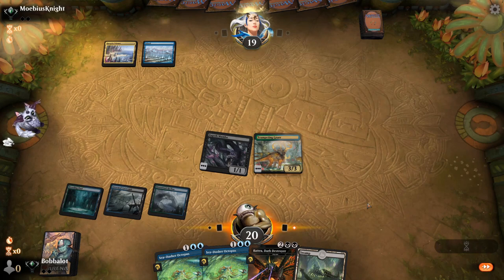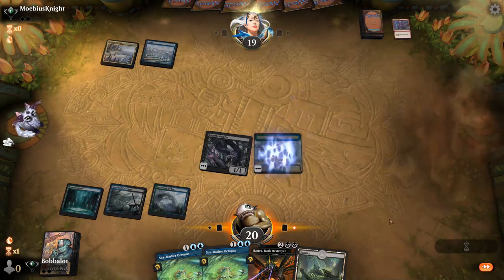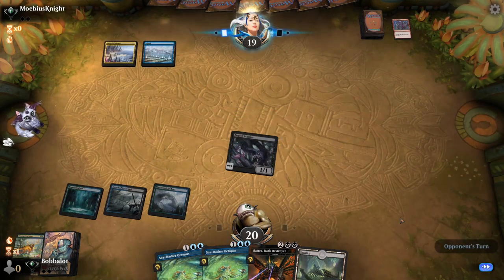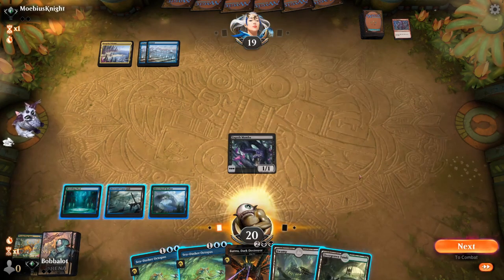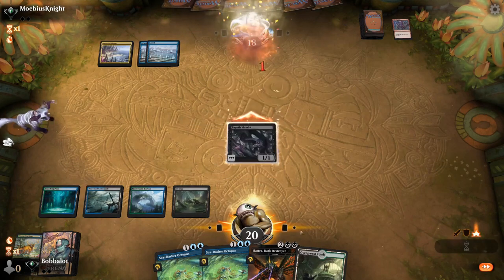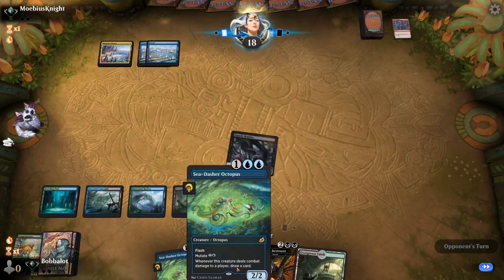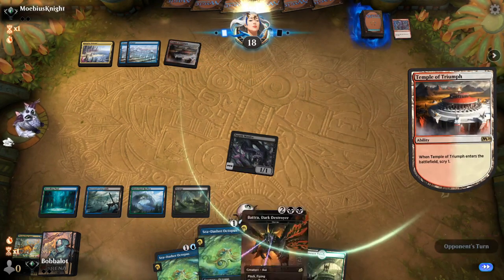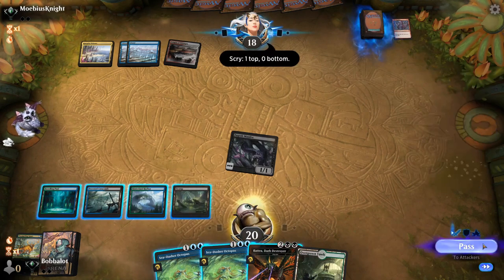Is that the Jeskai or the Temur Triumph? That is the Jeskai. Are they in control? Jeskai Control — interesting. I think I've only run into Jeskai Control once or twice. End of turn, we can just flash in Batra. Actually, Sea Dasher Octopus might be a better card to flash in since they don't play any creatures, so we can start getting card advantage by hitting them. One thing about Batra is that it also hits Planeswalkers.